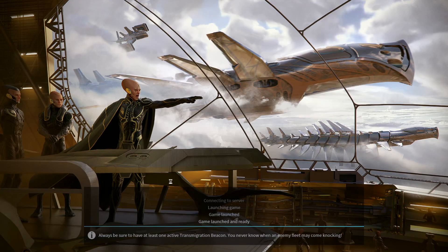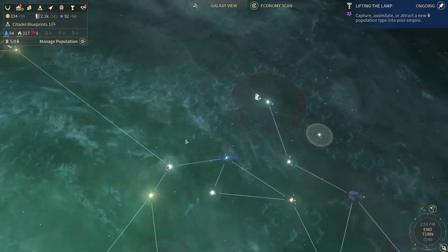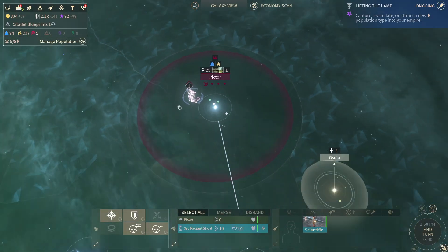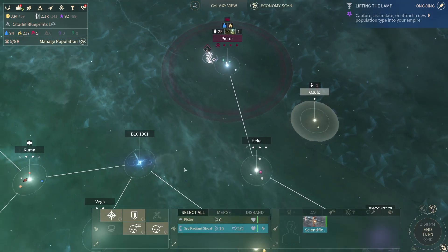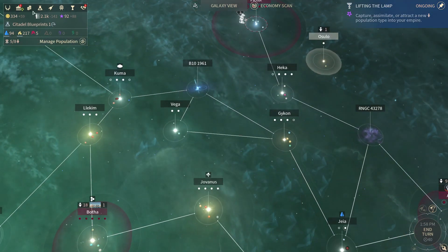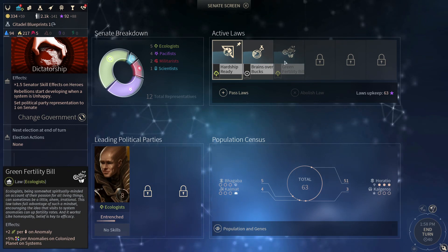Hey everyone, we're back with more Horatio — this is part two of the video series. If you missed part one, go look at it. We're at turn 40, loading back into our galaxy. We've got our scientific behemoth that just popped out. We're doing skyward dwellings and we've got Brains over Bucks at the current moment.